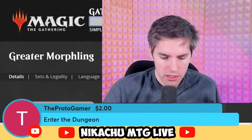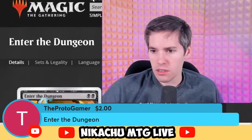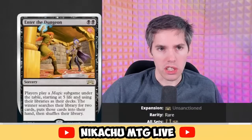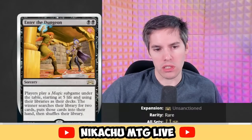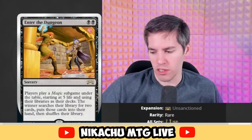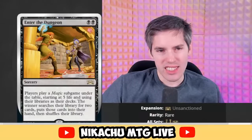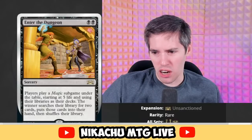Enter the Dungeon — isn't that a real card? Black, black sorcery. Players play a Magic sub-game under the table starting at five life and using their libraries as decks. The winner searches their library for two cards, puts them into their hand, then shuffles their library. It's Shahrazad all over again — is this just Black Shahrazad? I think it's just Black Shahrazad.